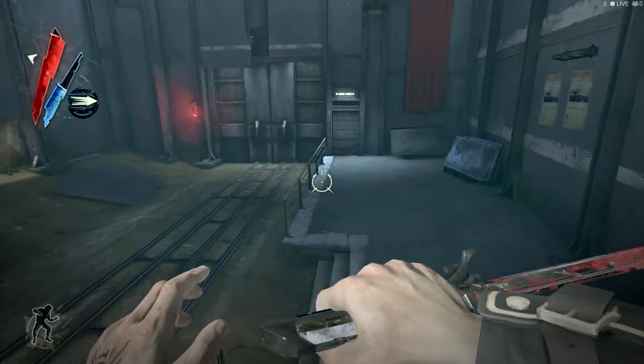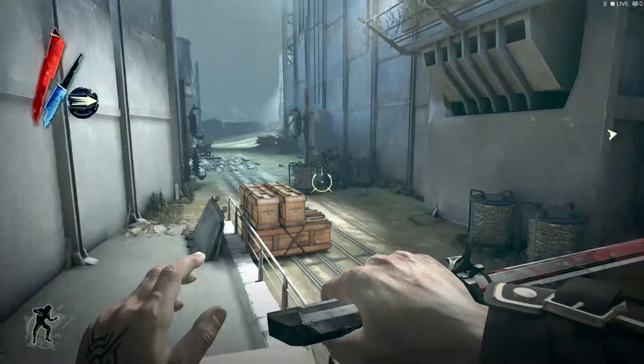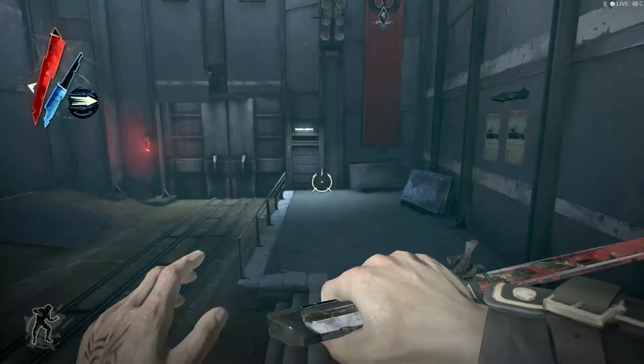There are more guards, believe it or not. Even after all that, there are more guards. So we are not done. There's some plague rats hanging out back here — hence why there's no guards here. Someone's supposed to be on duty, but they would be dead. Guards do hang out in that tower though, so be careful of that.